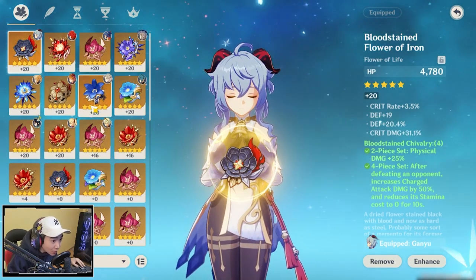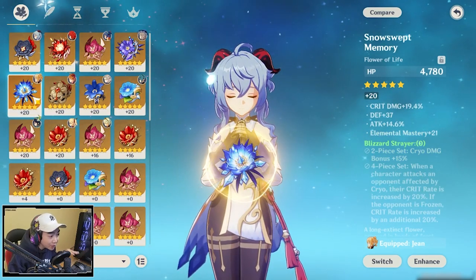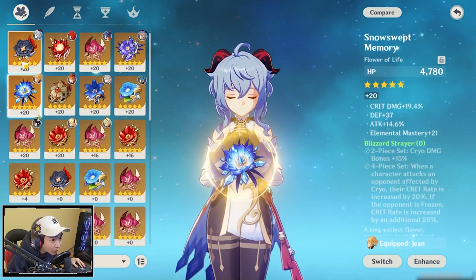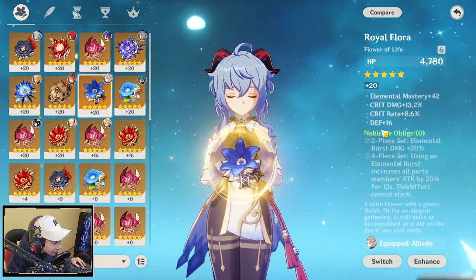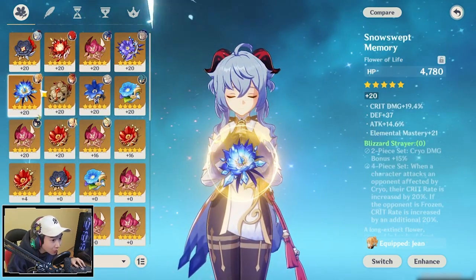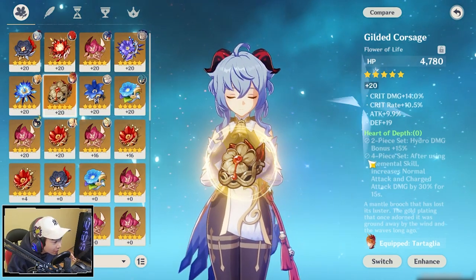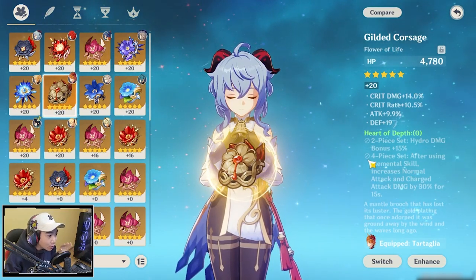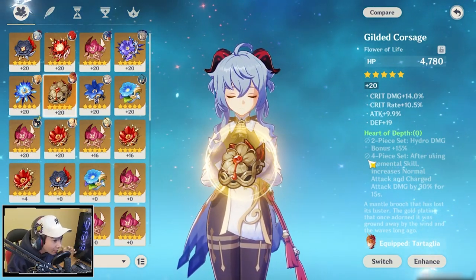You want to choose the set that fits very well with your team comp, and also think about resin efficiency. If you go for Bloodstain, you're also going to get the Noblesse set. If you go for Blizzard Strayer, you're going to get the Heart of Depth set, which is good for your hydro character as well as your cryo character. So go for a set that's a win-win suggestion for all of your characters overall.